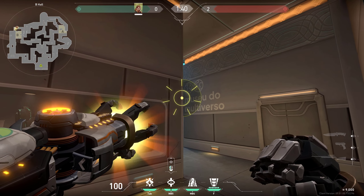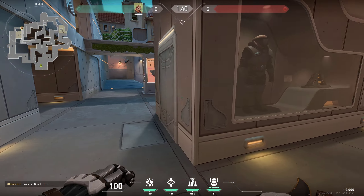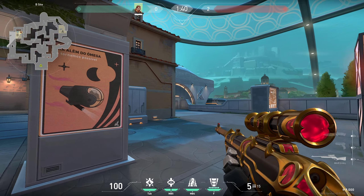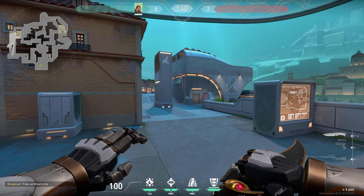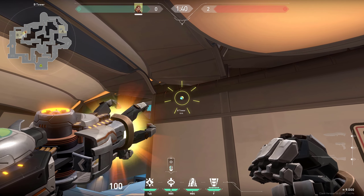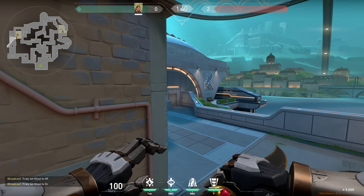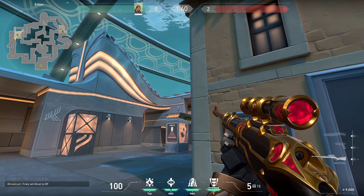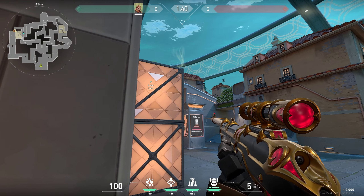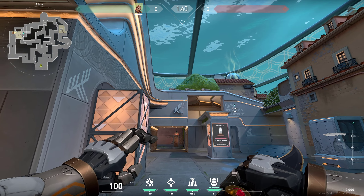If you are defending, there are plenty of ways to do flashes. If you are playing in the elbow or these holes, just flash like this to blind anyone on long and peek with it. You can flash through these boxes and peek — anyone in this area is going to get blinded. If you are coming out of tower, throw the flash so enemies holding tower get blinded. They would most likely be standing like this, not holding to the side, so flash from the correct spot.